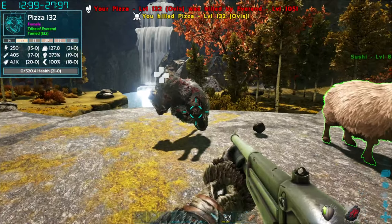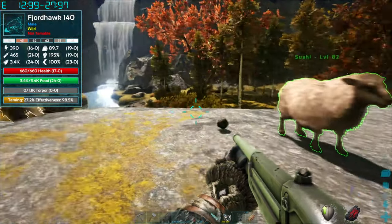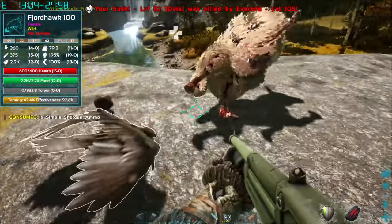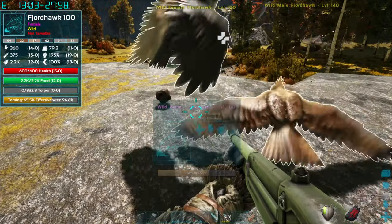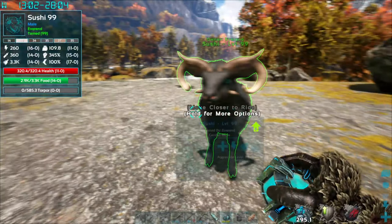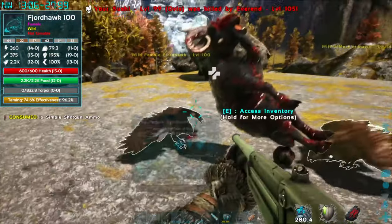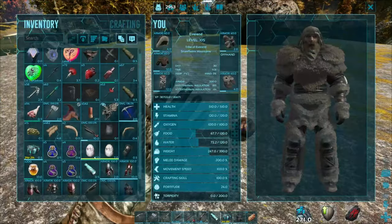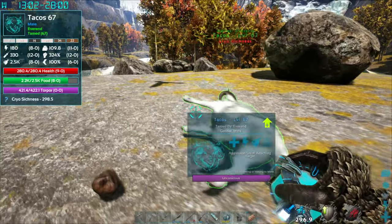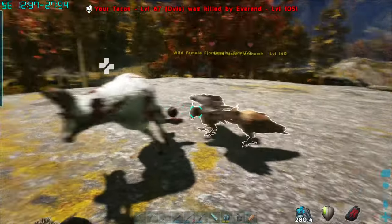The reason why the ovises are so good at taming these birds is because they take several hits to actually harvest, and the more hits it takes to harvest, the more taming. As you can see, this bird is getting 10% taming every single hit. I'm playing this on 3x taming and the bird I'm watching is level 100. I'll probably use roughly five to six goats on 3x taming. On one feared hawk, three ovises would likely finish it on 3x taming.